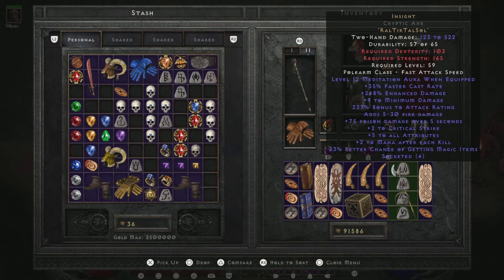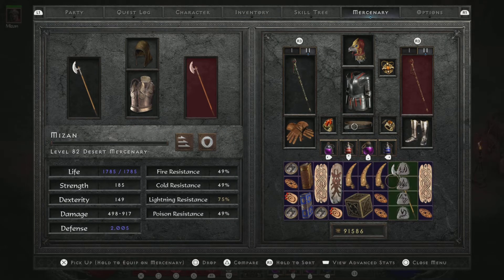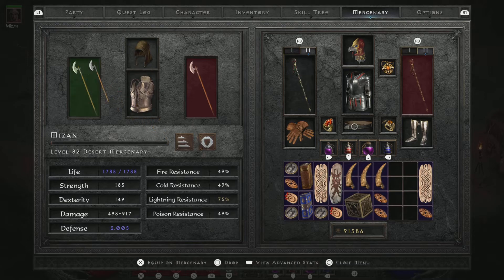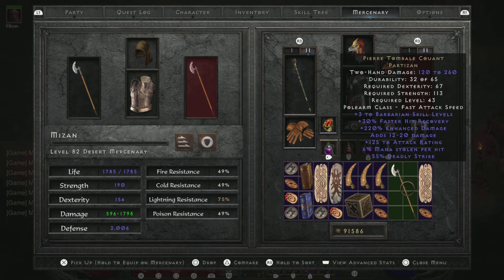The magic find is definitely a bonus because I'm struggling to find gear in Hell to get my druid going — so that's a small but helpful boost. It pretty much doubles our damage output, and it gives us that Meditation aura we covet, so it's definitely a nice upgrade for our mercenary.